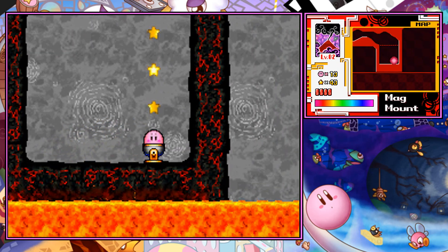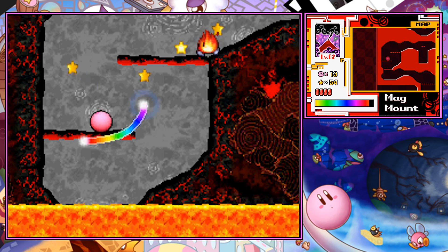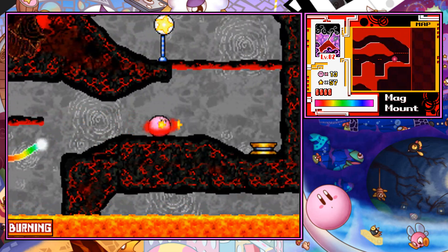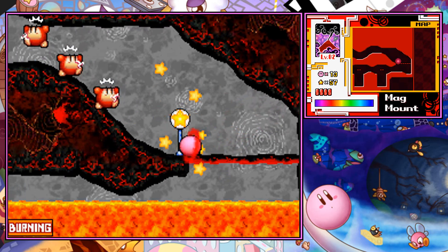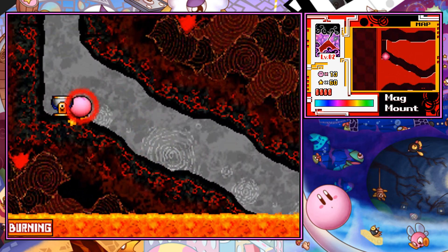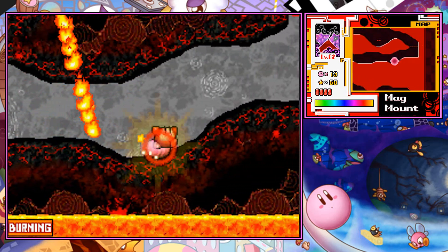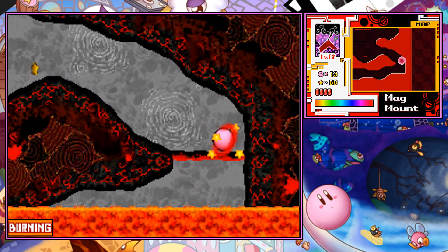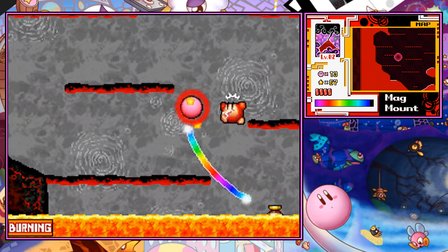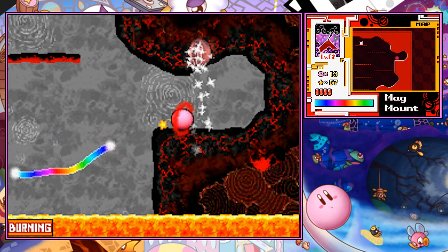Basically Kirby and the Rainbow Curse will be taken care of on February the 20th, and from what I've seen in the trailers, it looks so good, man. Not only does it look great, but it looks like it has a lot of post-game stuff — there's a lot of things to find. What I saw is that there are these little chests that you can find in every level, and those are going to give you special rewards. I cannot really wait to start collecting that. And the use of amiibo — that's also going to be extremely good — you guys have some amiibo talk on the next episode.